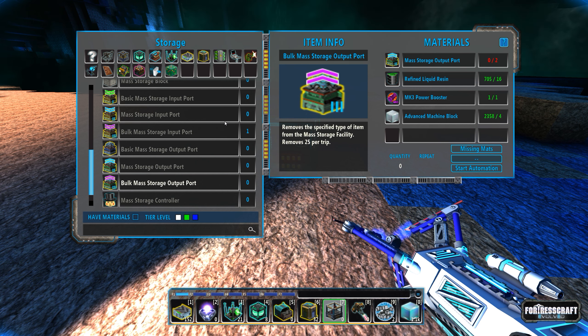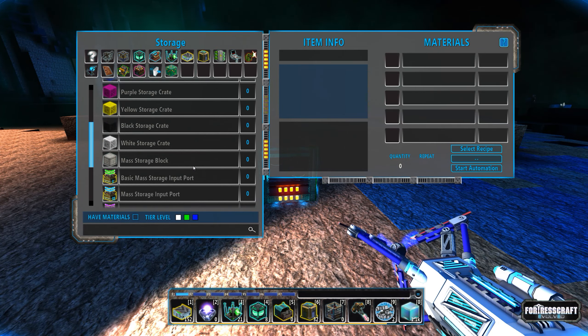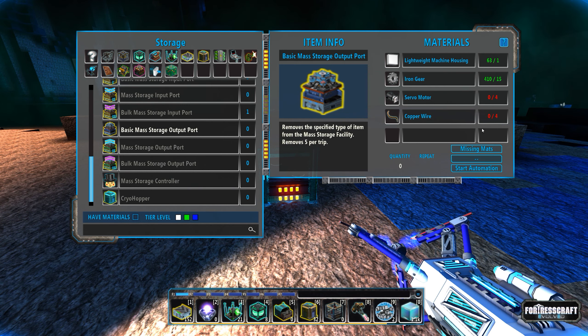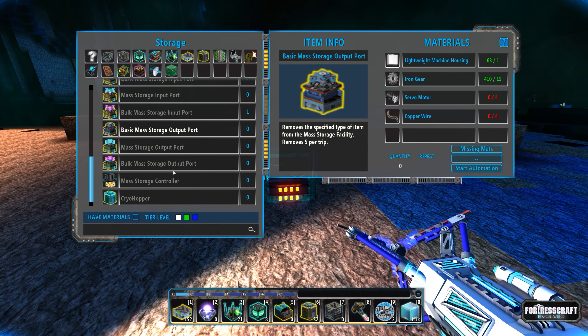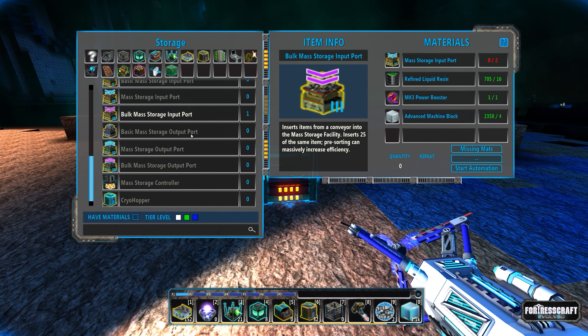I need one more mark one power booster because the bulk mass storage inserts 25 at the same time. I'm going to build one of these and then I'll have to go back and grab all the stuff I need for the outputs.